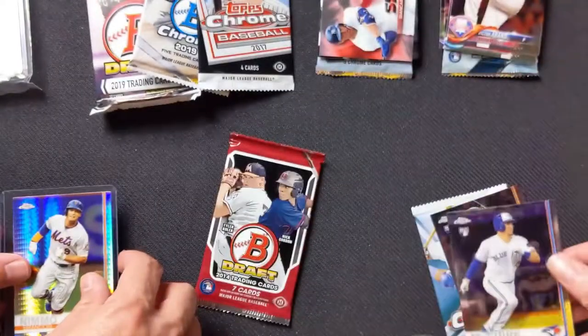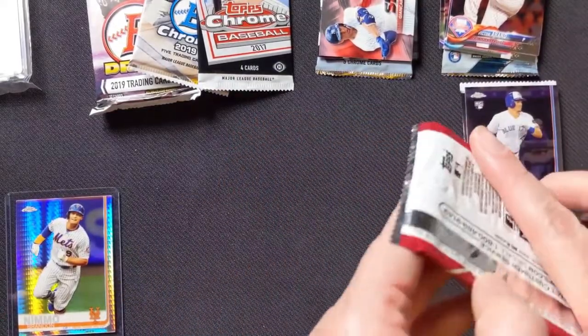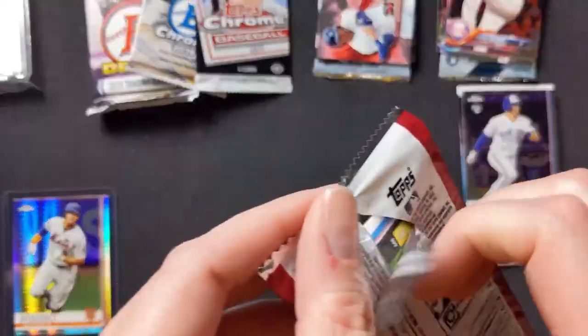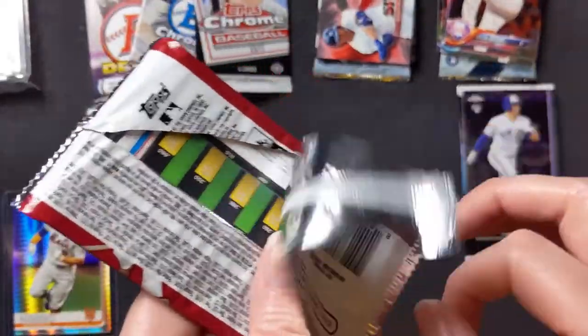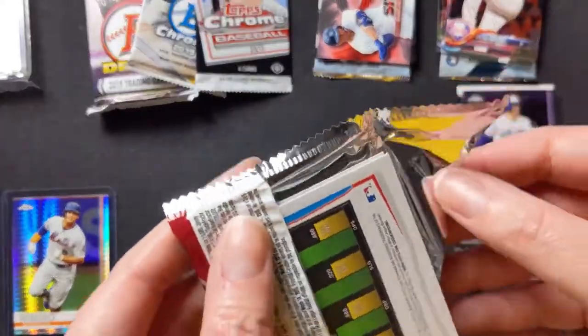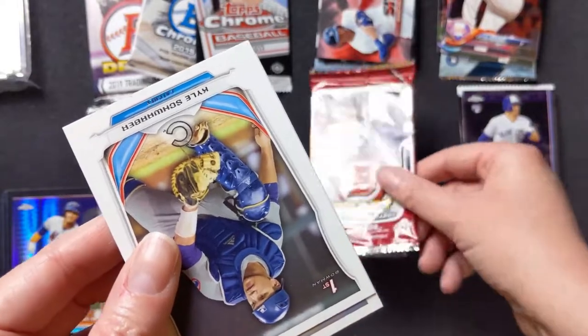Reese McGuire rookie card. I like Brandon Nimmo — he's always smiling, always enjoying playing baseball. By the way, this is being filmed June 3rd and we still don't have baseball. We might not have baseball at all. I hope we do, but it's not looking good.